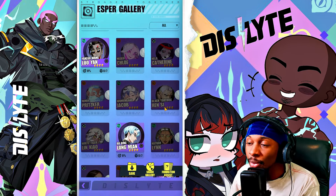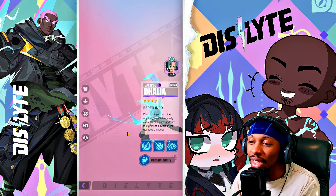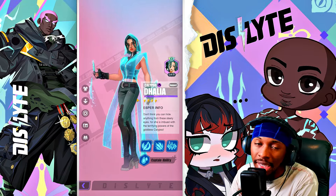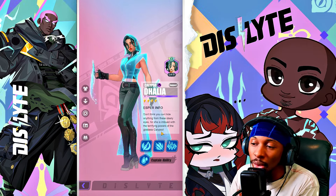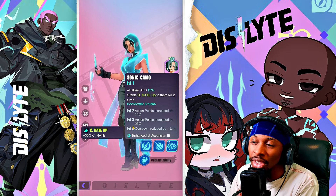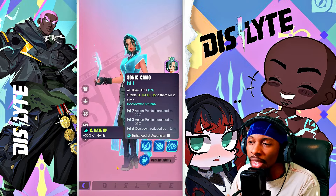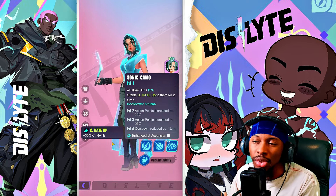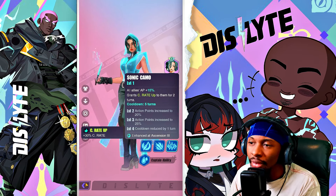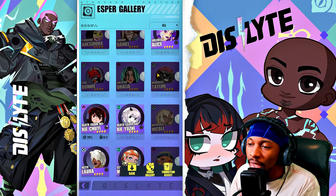Dahlia is a decent rotation unit if you don't have anyone else — her main job is rotating with her S3, granting a crit rate up of about 25 on the AP push for your party. After Ascension 3 she also gets an attack up. She's actually a really good unit to throw into PvP if you get access to her.